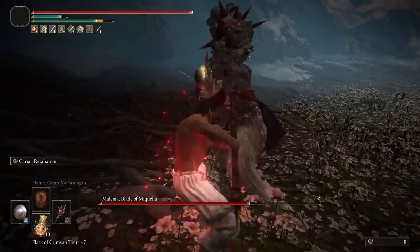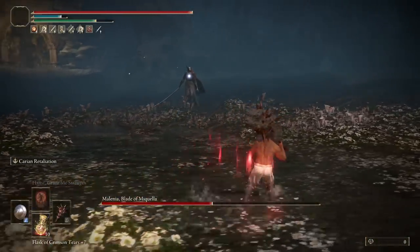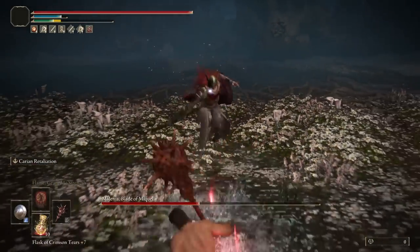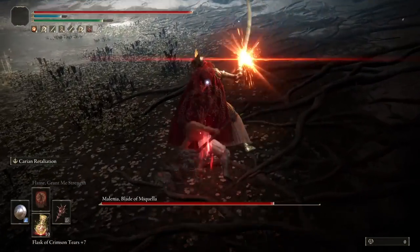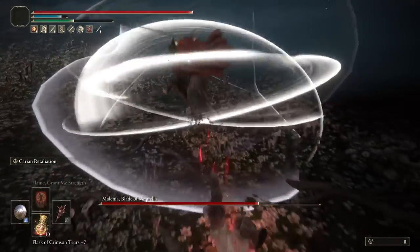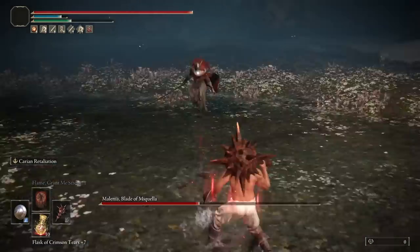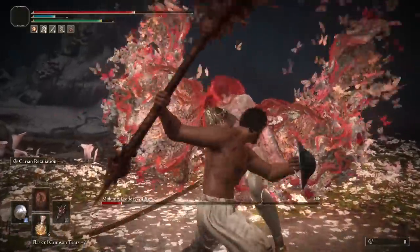As usual: three parries, take the riposte, follow up with the charged R2, and while you're in that animation spam dodge backwards to get clear in case she Waterfowls straight afterwards. I'm using light rolls for Waterfowl as usual — three rolls backwards as she starts, and then three back-to-back rolls: one o'clock, one o'clock, six o'clock. If you're not confident in parrying Malenia, check out my in-depth guide on it.